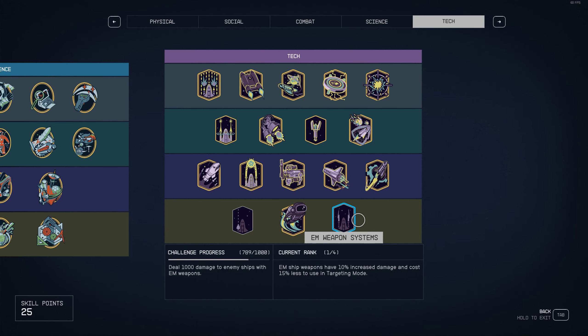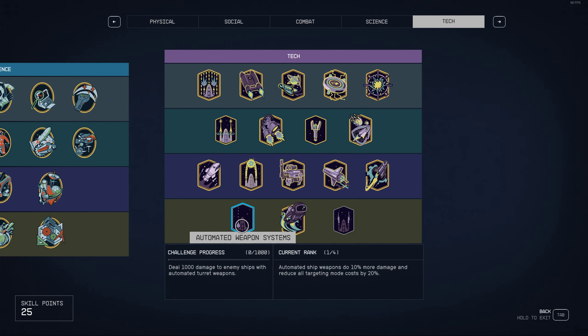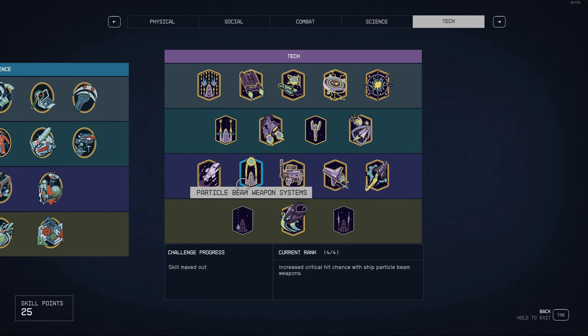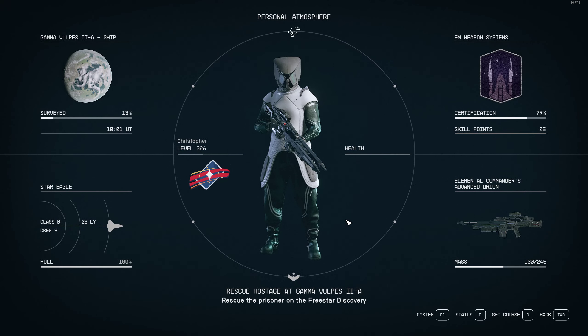Hey guys, today I'm going to show you how to level your EM weapon systems for your ships. This could also work with probably any other weapon leveling for your skills, but today we're talking about EM weapons because for some reason EM weapons do pretty much no damage to ships. Just for rank one you have to do 1,000 damage, so yeah it takes a while.